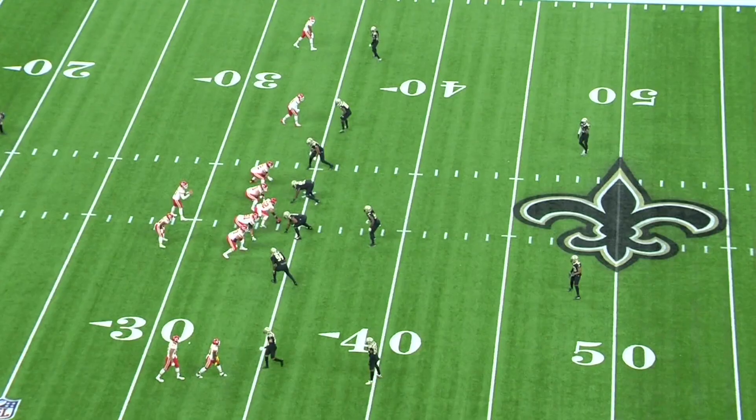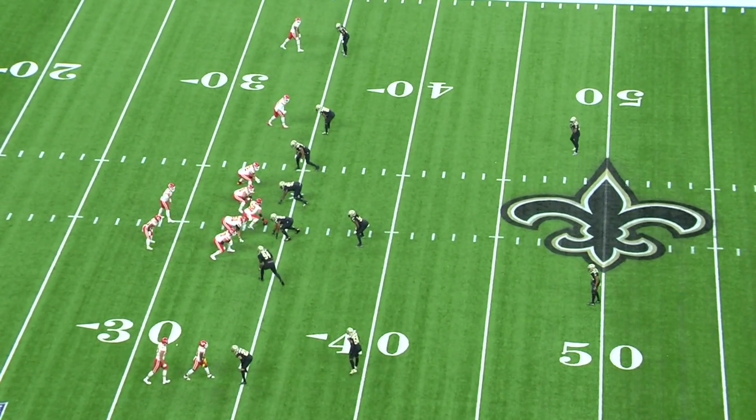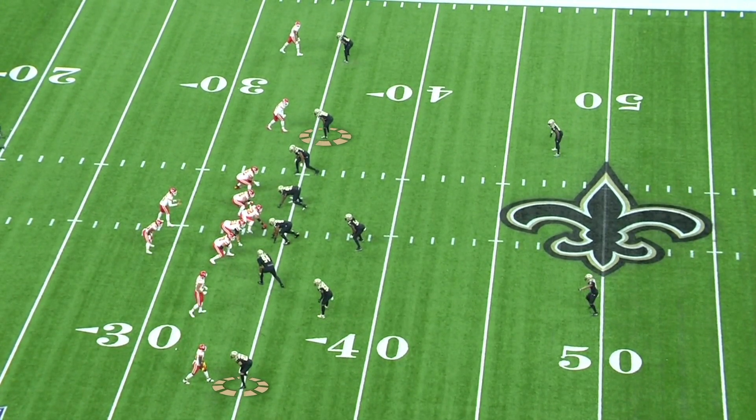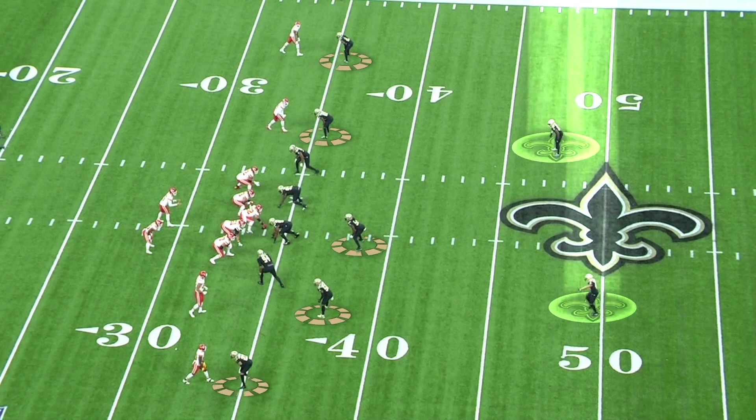The first thing we're going to look at is this Saints defense. They're very, very good against the pass. One of the reasons why in this day and age is they can play two-man. This play is a perfect example of that. You take a look at the five underneath coverage guys — meaning the corner, the nickel, the other corner, and the two linebackers — they are covering an eligible receiver. And deep, you have two safeties that are free.